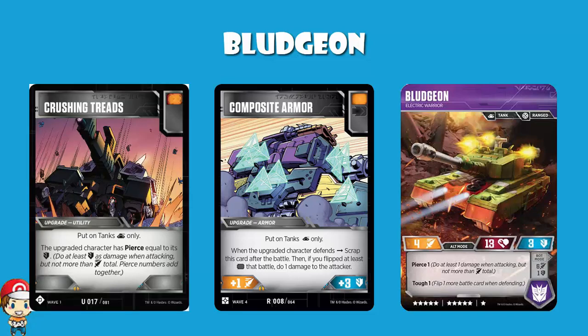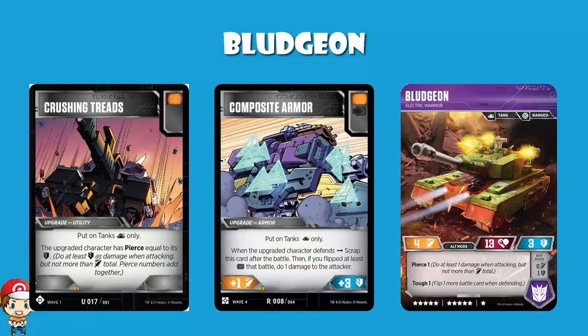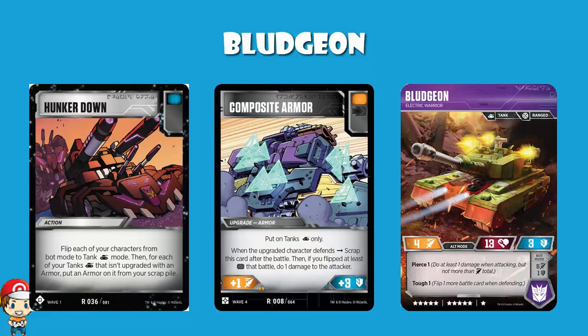In alt mode you are also a tank, which means you get certain advantages. Composite Armor can only be put on tanks, and if you flip at least one black icon, you do one damage to the attacker — and we said black icons are going to be pretty good for this. Crushing Treads is a nice upgrade you put on tanks, giving you Pierce equal to its defense. With defense of 3, that puts you at Pierce 3. You've also got Hunker Down, which flips you into tank mode and puts an armor on from the scrap pile. Composite Armor falls off after you battle, but you get it back again using Hunker Down.